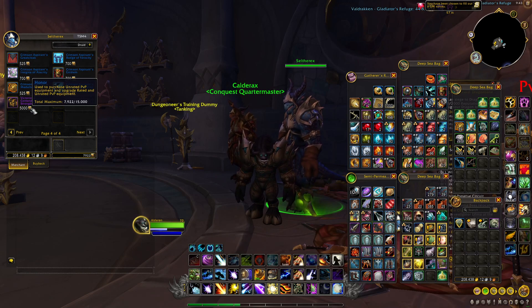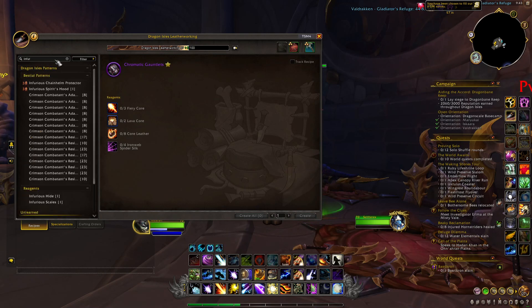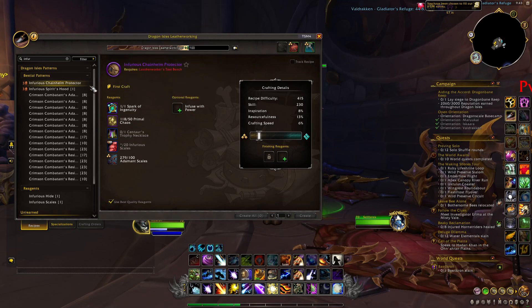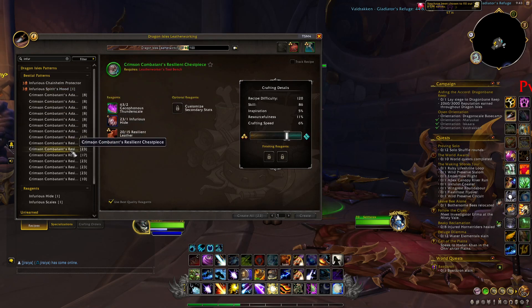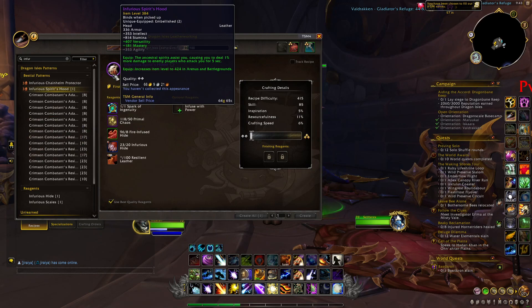What we're really after in these boxes are all the different patterns that you can craft with the different professions. These patterns have a really good item level — 424 — so this is definitely something a lot of people are looking for. If you manage to get a recipe, you can either sell it on the auction house for a lot of gold, probably more than 300-400k gold on main realms, or you can learn it and craft items through the crafting order system. You can also get some green patterns, which sell for a little bit less, but the ones we're really after are the epic recipes.